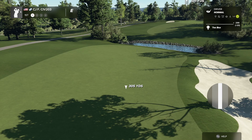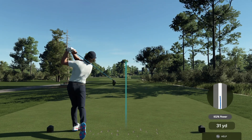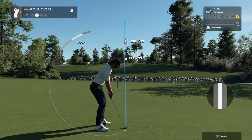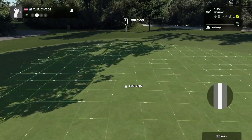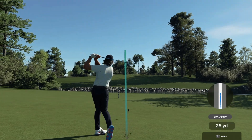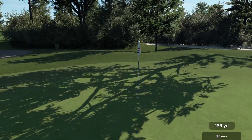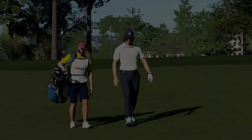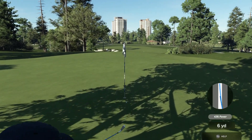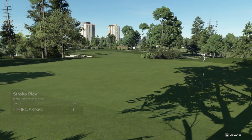First hole, we've got a par 4, 351 yards — that is a long par 4. Got our first drive out there, second shot with a four-five iron. Beautiful shot, hope it doesn't roll too much. It was awfully close to the cup — oh, it did roll off. Third shot looking decent; these greens are fast. That was close, but we'll par the hole.